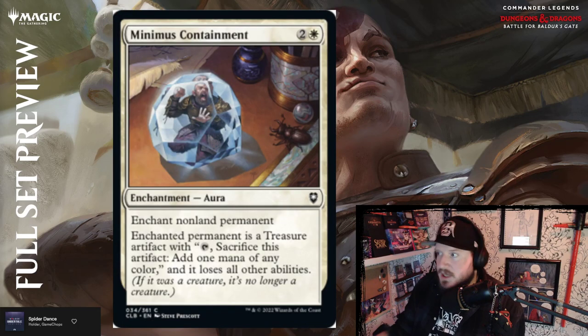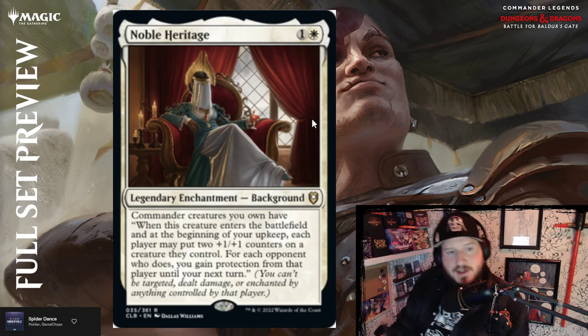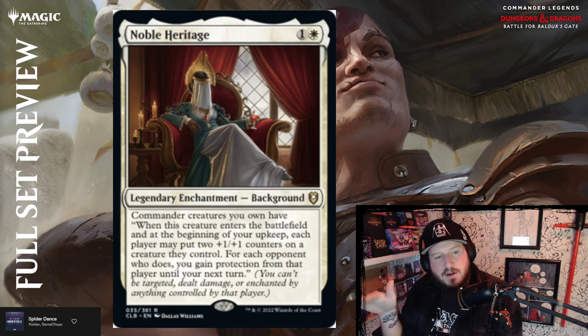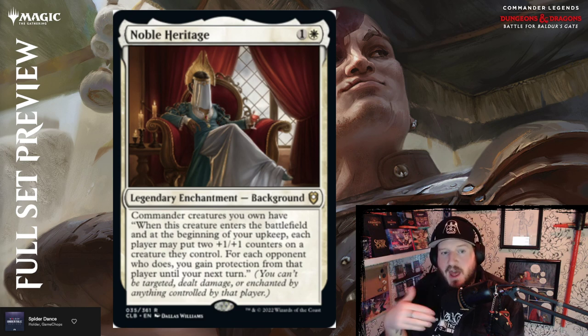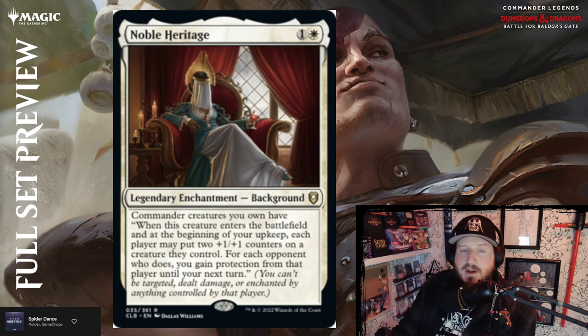They're reprinting Minimus Containment, which just turns something into a treasure. This is a good card — it gets a lot of play. People love it, people hate playing against it. Noble Heritage is one and a white for a legendary enchantment background. Commander creatures you own have: when this creature enters the battlefield and at the beginning of your upkeep, each player may put two +1/+1 counters on a creature they control. If your opponents choose to do that, they can't hit you with anything until your next turn. That's pretty good — above par. Kind of like group hug slash goad, which is an interesting combo.